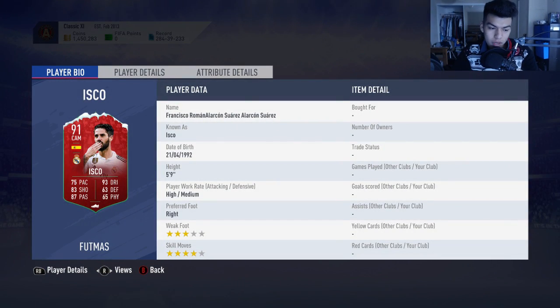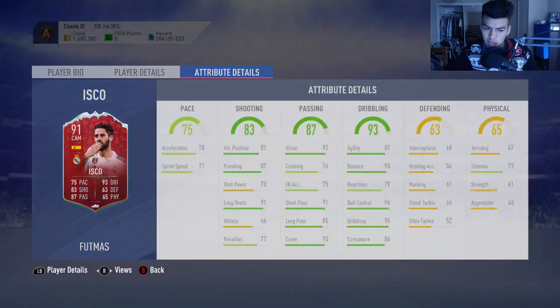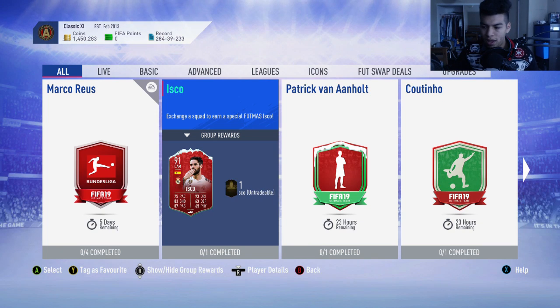This Isco card is very, very good. But apart from the weak foot and maybe a lack of pace, his in-game stats look incredible. Stamina lacks a bit and so does the physical overall. I wouldn't say he's a meta card, but he could definitely be used in Fut Champs to an extent, because stamina and physical are among the less important stats — you can be fairly flexible there.